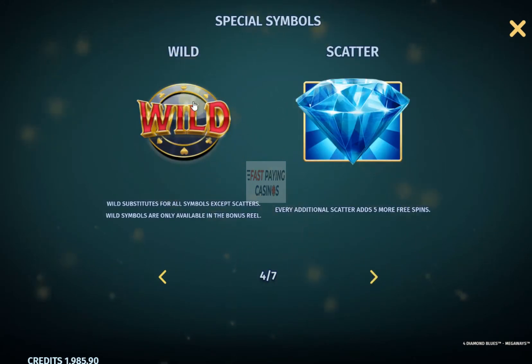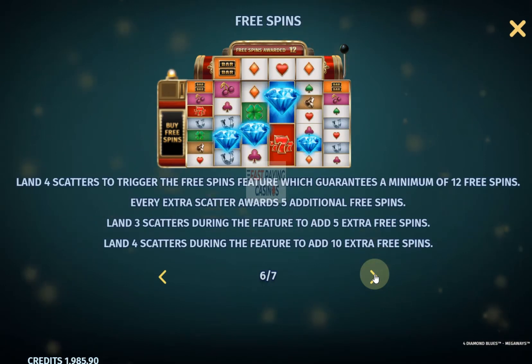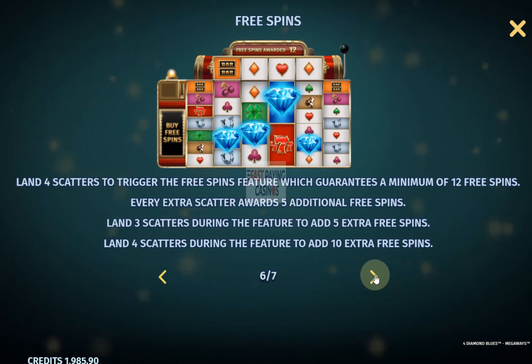There's your wild appearing on the top scroll singly, and there's your scatter and your ways. For free spins, it's exactly the same — you get 12 free spins for 4 scatters, plus 5 for each additional one. On the top scroll, 3 scatters give 5 extra and 4 scatters give 10 extra spins. The free spins pay an average of 92x, which is virtually exactly what Bonanza pays on average for the free spins round.